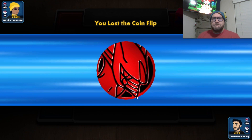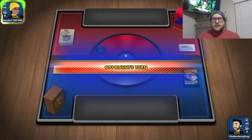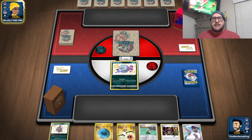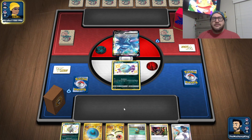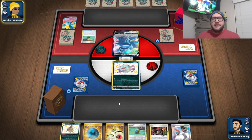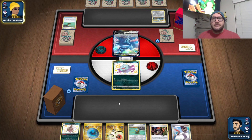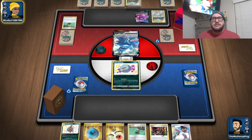So we lost the coin flip — that's fine. My opponent goes first. These are not the draw supporters we want: Rose and Raihan, and we don't even have an Energy. Origin Form Dialga V. If I draw an Energy I'm going to Ascension, because I don't want them to get Magnemite in play. Please give me an Energy top deck.